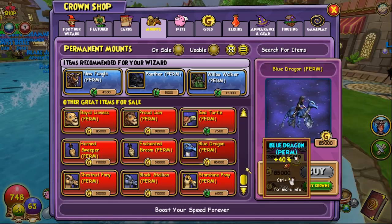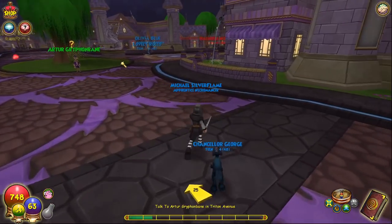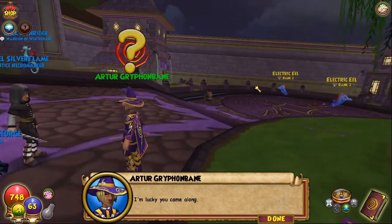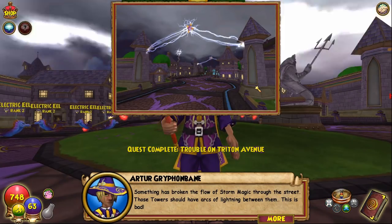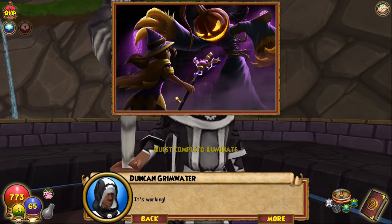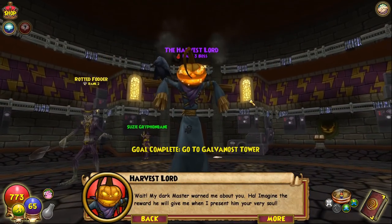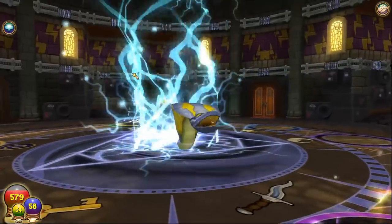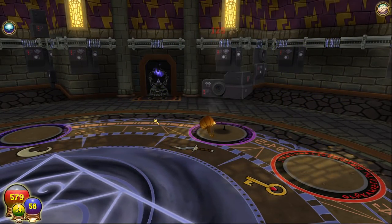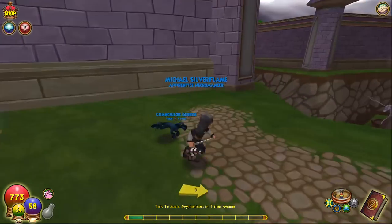One thing they did change — before you used to have to talk to Susie Griffinbane and you'd have to rescue this guy. Now you talk to him and you have to save his sister instead. Dude, this image is sick. I will say that's a pretty cool image. That's probably not going to be possible for me to do. Wait, where's Susie? Is she right here? Whoa, this is new.